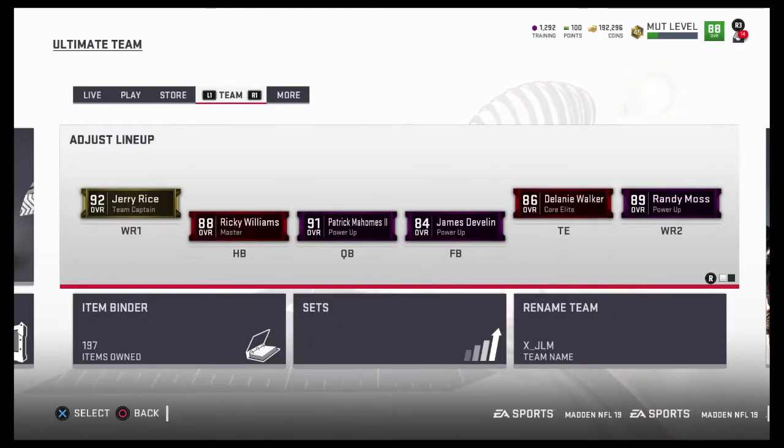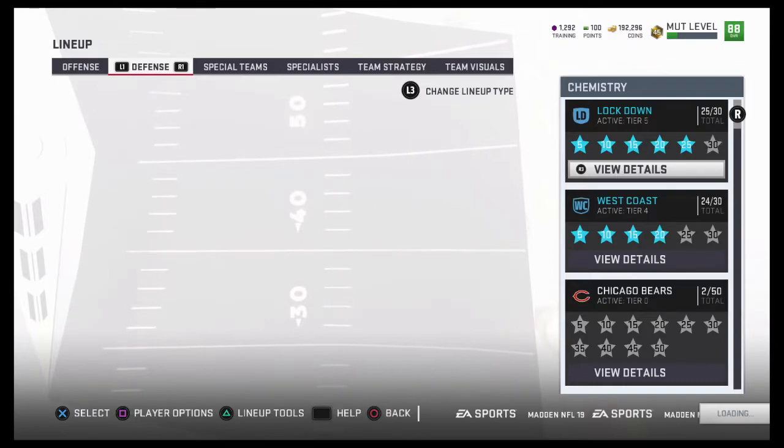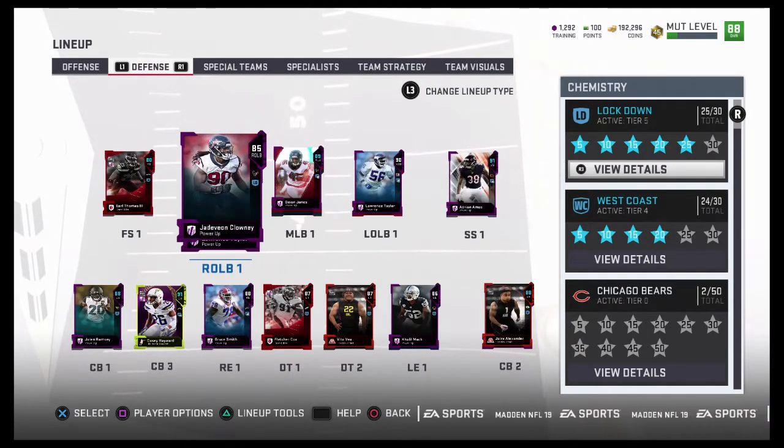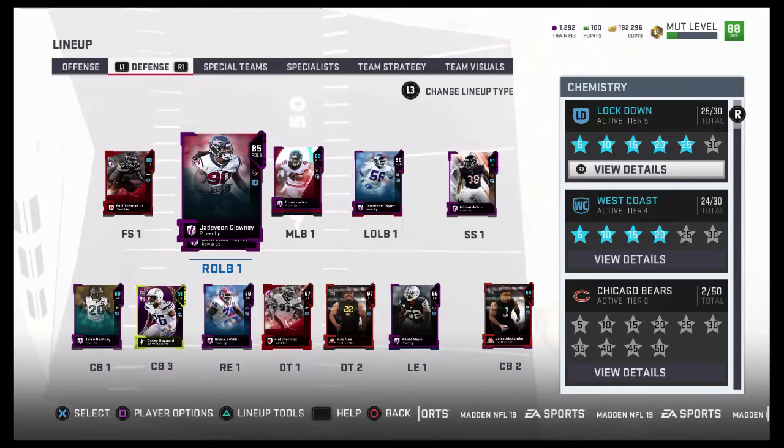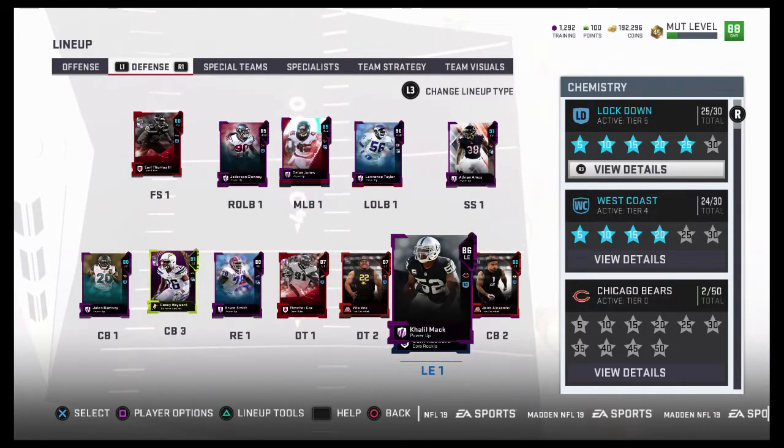If you guys did, please leave a like. Subscribe if you're new. Follow me on Twitter — my link will be in the description below. Hope you guys have a great day. And just to show you quick on defense: all I did was pick up Jadeveon Clowney because I'm going to get his card when I get to level 47. We got rid of Kevin Greene and we got rid of Brandon Graham. And we did Khalil Mack at 52. And really that's it — that's all we did. I'll catch you guys later.